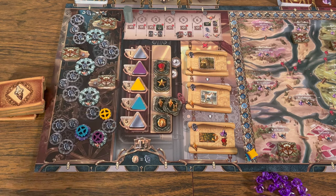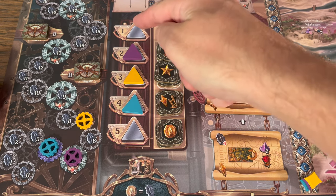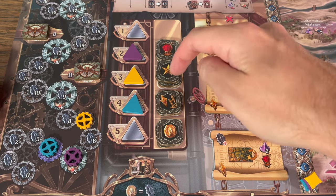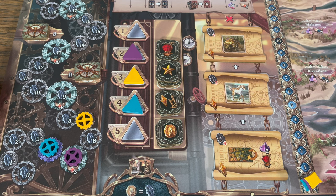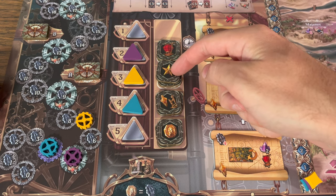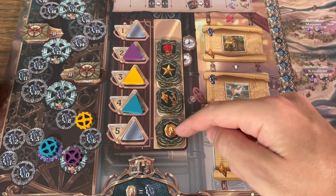Players are weighing out their choices to either possibly go earlier in turn order, which can get you something before someone else, or instead take a bonus to be used whenever you'd like during that round. There is the airship tile, the initiative tile, the engineer and biologist tile, and the coin tile.